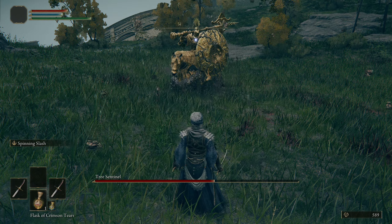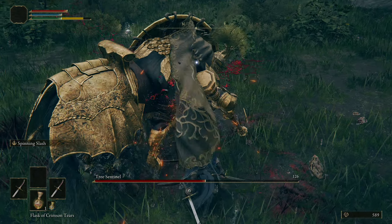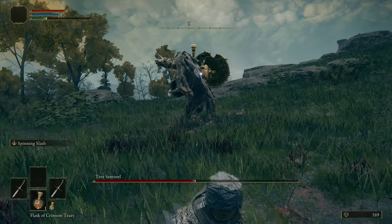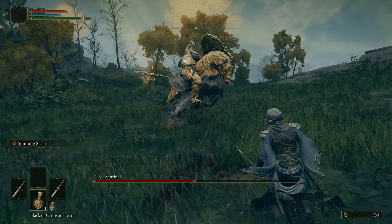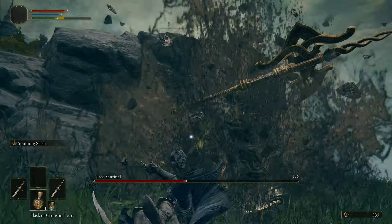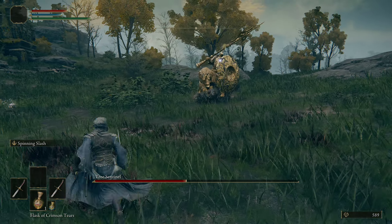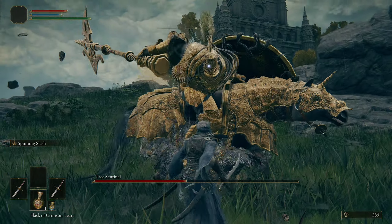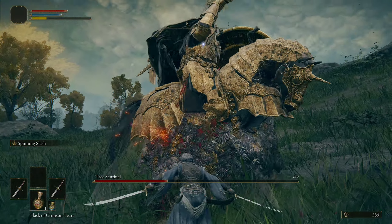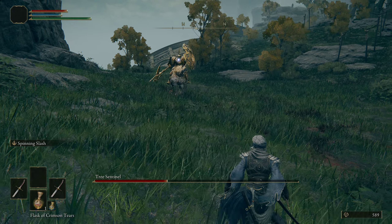We're at the point now where the Tree Sentinel is going to do shield slams onto the ground. When you see that shield come out, you need to back away immediately — you do not want to be anywhere near the boss when it slams. It has a massive area and it's actually rather deceiving, so make sure you back way up. You'll notice the music just changed, which means the Tree Sentinel is going into phase two. A lot of bosses in this game have two phases, and you can often tell by a music change or a physical change in the boss.